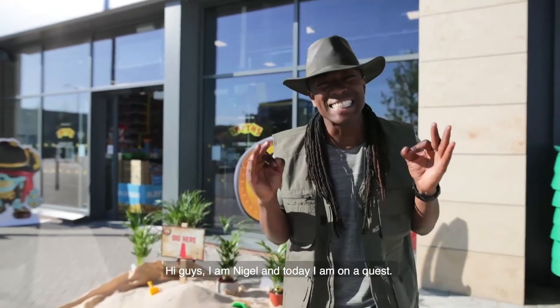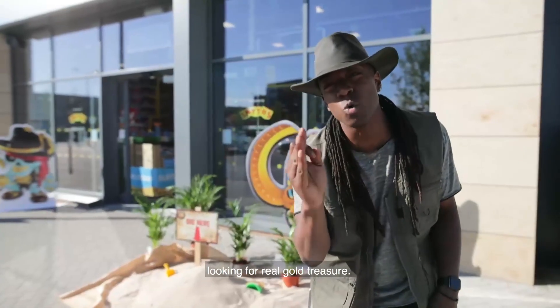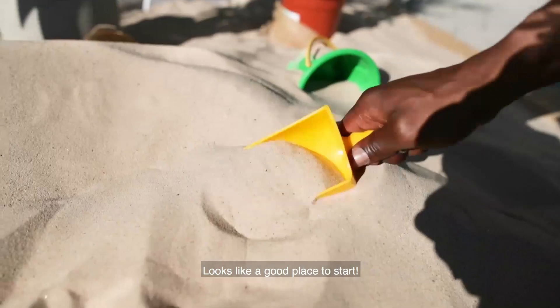Hi guys, I'm Nigel and today I'm on a quest. I'm here at Smith's Toy Superstore looking for real gold treasure. I found this pile of sand — it says 'dig here.' Looks like a good place to start.